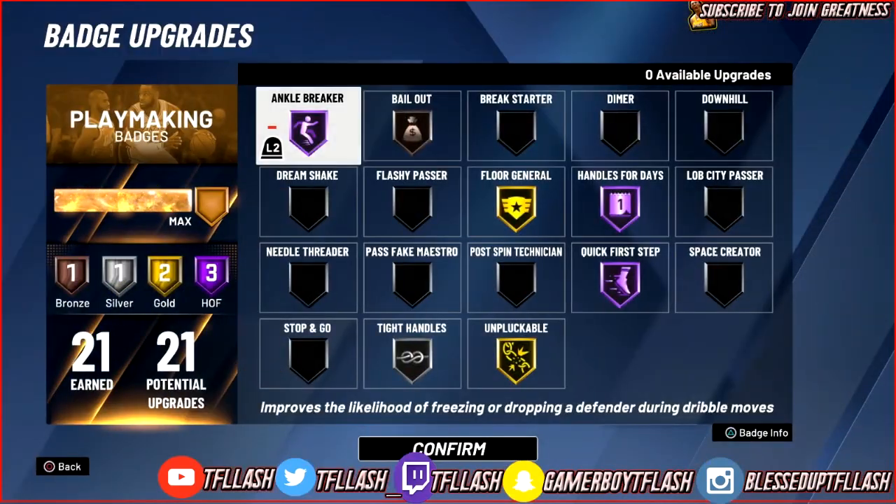First things first, my favorite Hall of Fame badge after patch 10 is that Ankle Breaker. Hall of Fame Ankle Breaker — I been getting ankles from crossovers, half spins, step backs, snatch backs. This is one of the best playmaking badges, especially now that they patched the explosive behind the back.